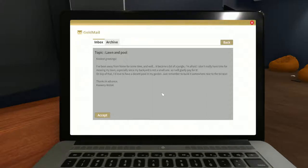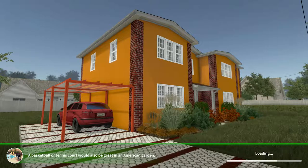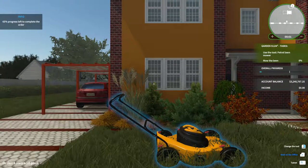Manual quick save shortcut bound to F5 by default. Autosave interval options — and that's it. So let's accept this. That is an odd looking house with a weird excuse for a garage. Basketball or tennis court — okay, bye.